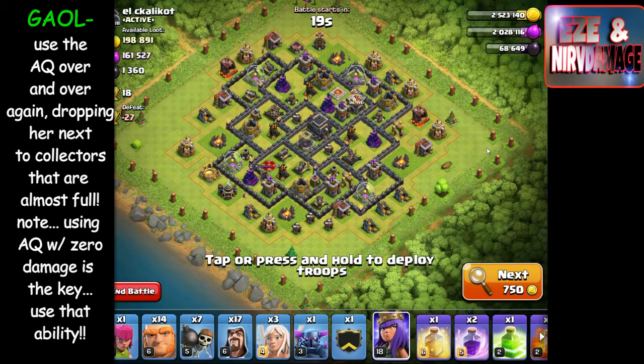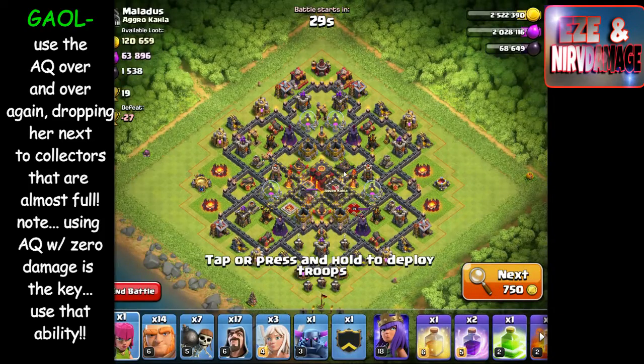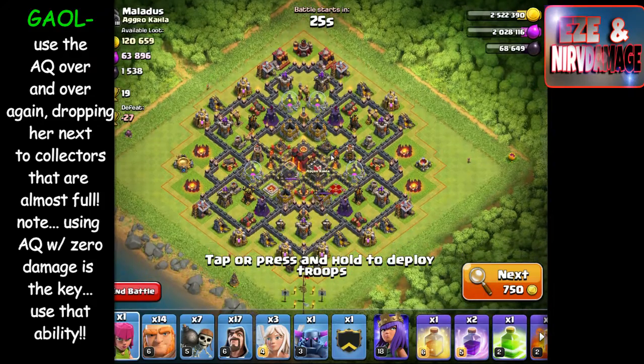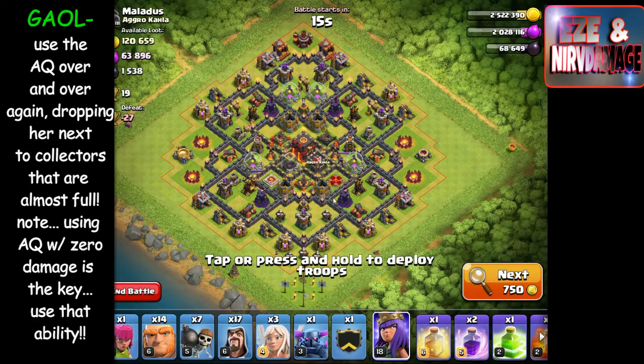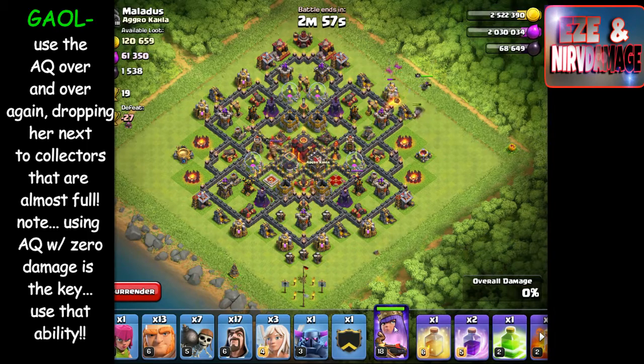Some people have trouble dropping trophies. The issue is that in Masters 1 to Champs 3 there are a lot of good players who build really good bases and use their resources well, so farming up there is tough. The best farming is probably in Crystal 2 or Crystal 3.